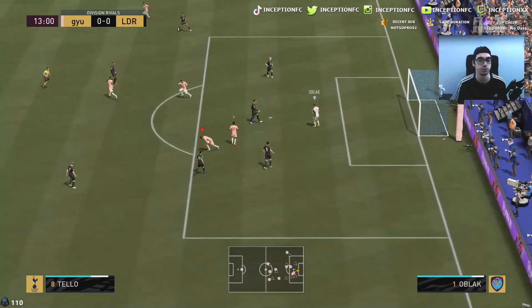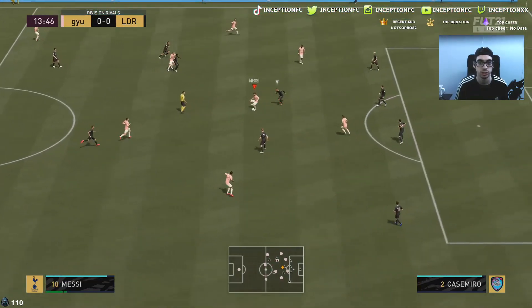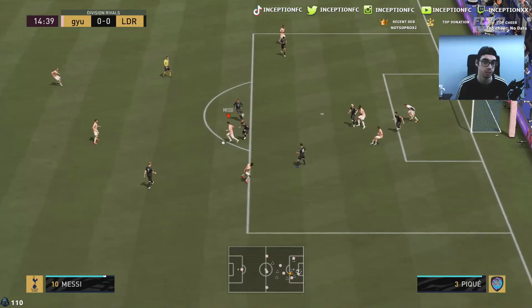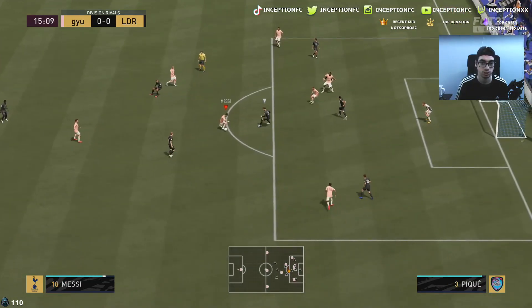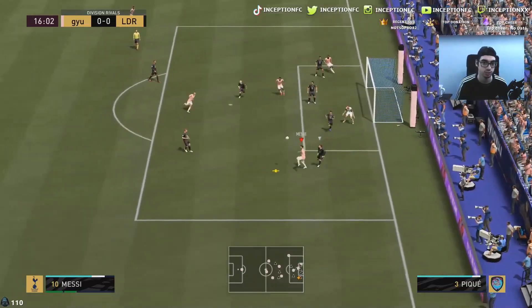I tried to get the finesse shot there too — testing out his dribbling a bit. You do notice that the agility and balance is not crazy high; that's just how the mechanics of the game work. Shot across goal there — the acceleration touch close to the goalkeeper kind of messed with me, I didn't expect that second touch. Just a regular strike from a bad angle right there, just wanted to test that out.